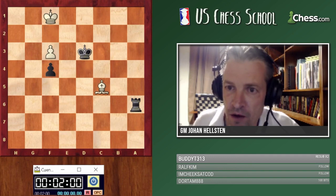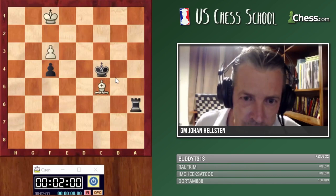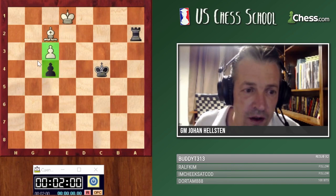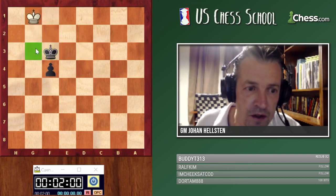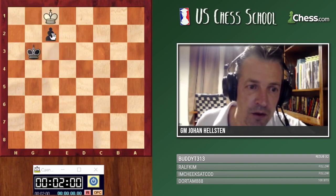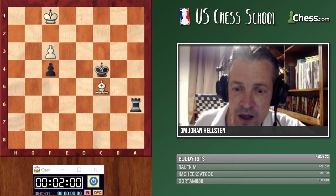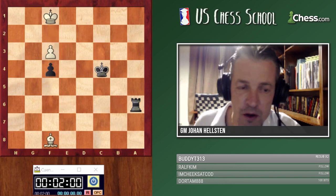Time's up. Havish Sripada found the answer: king to c4. If white plays bishop after that, we have a pin on the bishop. When the pawns are already on the fourth and third rank, we're ready to go for the pawn endgame — we can just take the bishop. Once you put your king on any of these three squares, you win no matter who is to move.